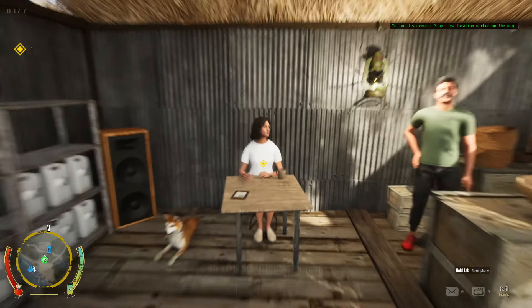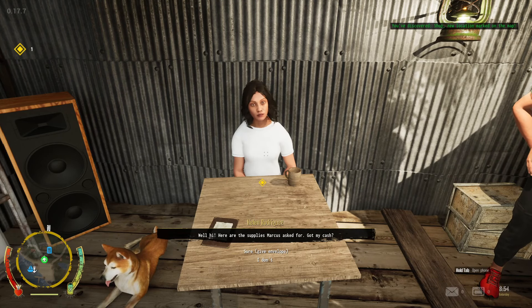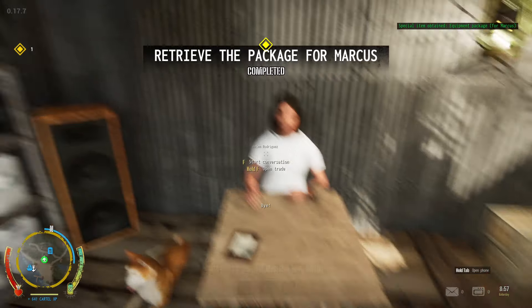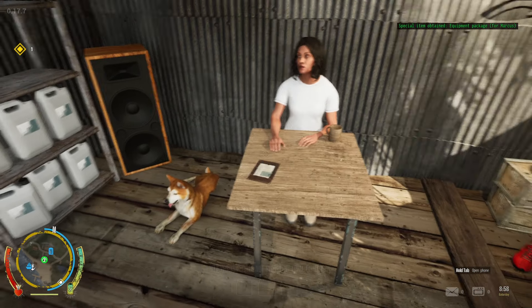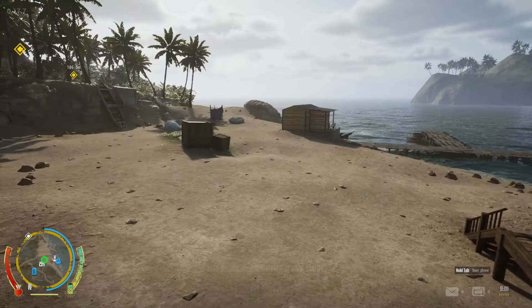You've discovered a shop — new location marked on the map. You can hold F to open trade or start a conversation. A character speaks in Spanish: 'Here are the supplies you asked for, Marcus. Do you have cash, friend?' We reply: 'Yeah, I've got your cash.' They respond: 'Goodbye, friend. Come back soon.' We need to deliver the package to Marcus, and Marcus is all the way up there.